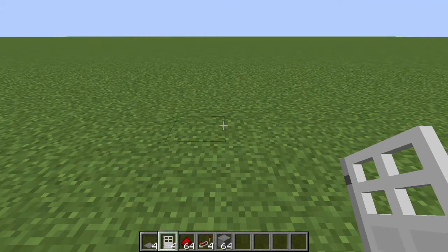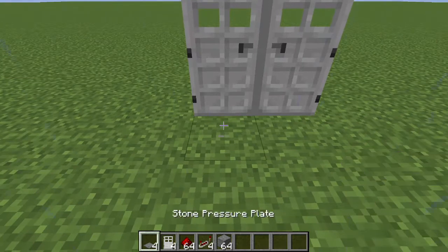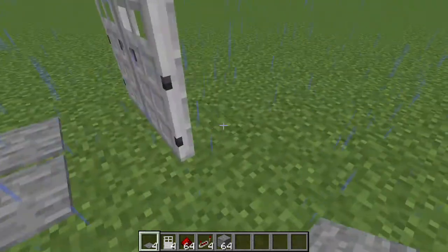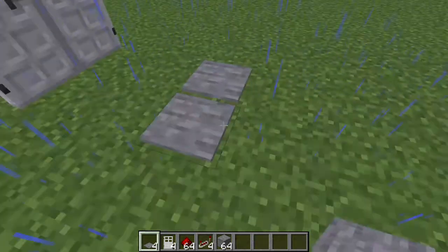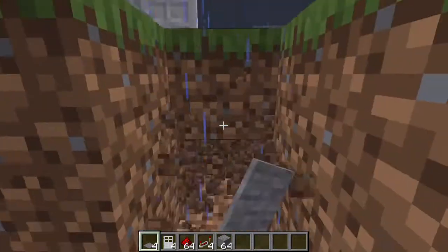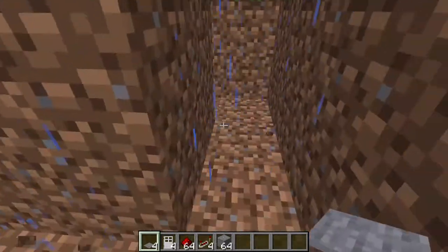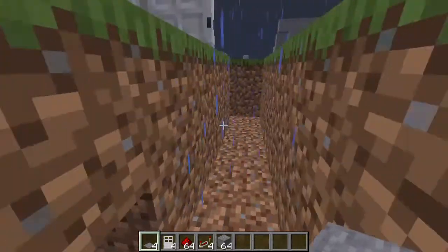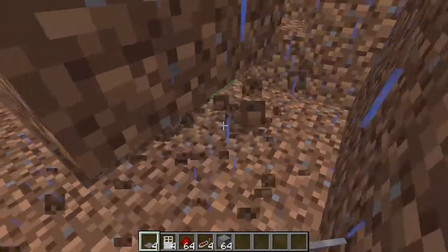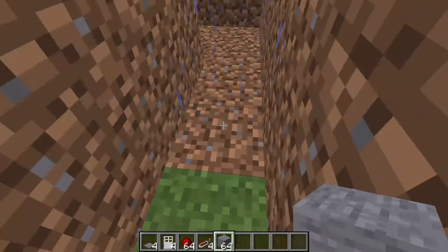To make a double door activated by pressure plates, you need to place two iron doors and then pressure plates one block away from the doors. Then dig down two blocks all the way around the system. Then dig underneath the pressure plates and place a block next to the doors.